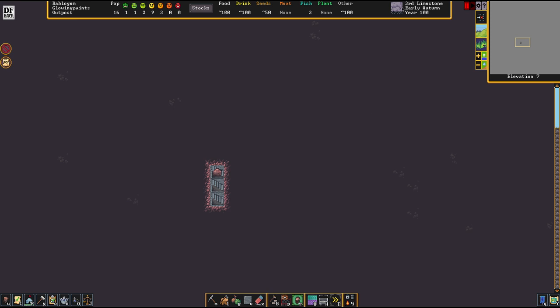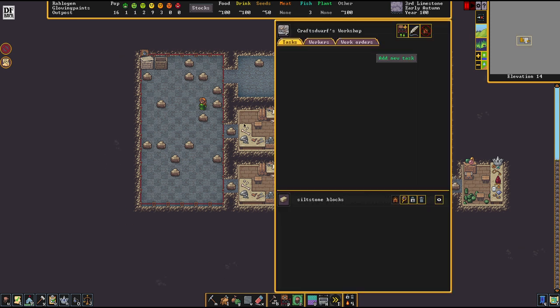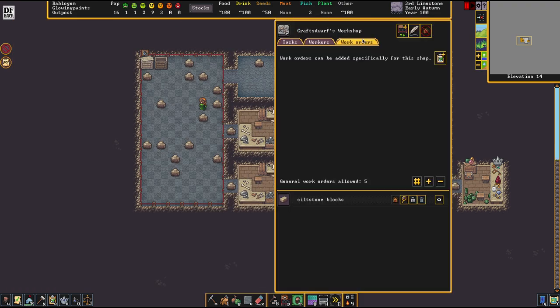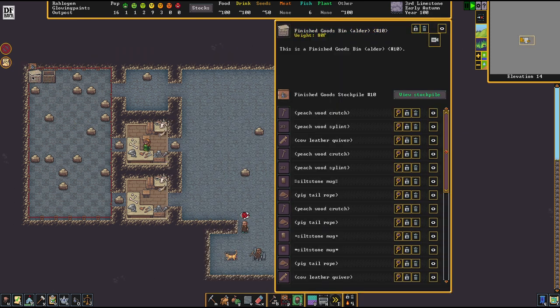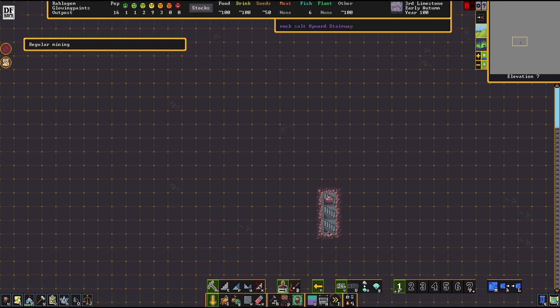It is currently early autumn, which means our outpost liaison will soon arrive. We sadly haven't struck a single gemstone. Usually I polish and sell gemstones during the early caravan, but since that hasn't happened, we're going to go to the Craftsdwarf workshop and make some rock knickknacks. We're setting up two one-time orders of ten rock rings each to offer the trader. Maybe we'll dig out some gemstones in between — I'm not that optimistic, but who knows.